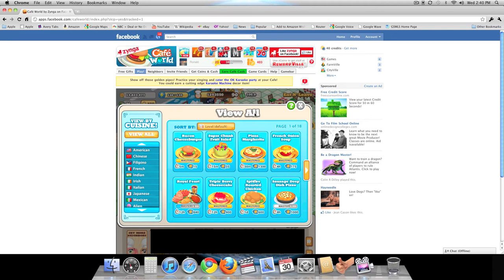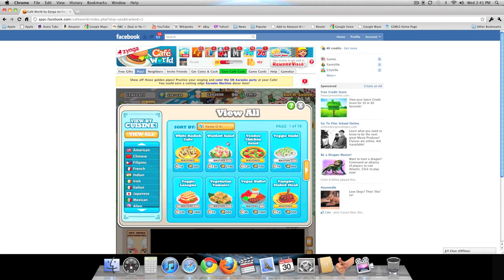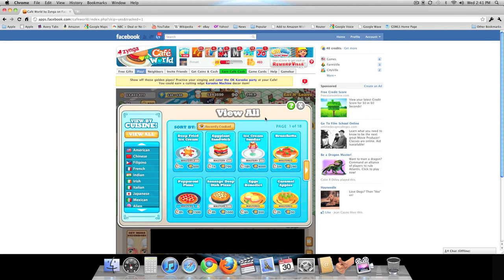Here is the drop-down box, which you're going to use the most often. This is where you can sort your dishes by the kind you need. If your dishes are at the beginning of the alphabet, press A to Z and it brings up all dishes in alphabetical order. Z to A brings them up in reverse alphabetical order. Recently Cooked brings up all the dishes you've recently cooked — if you're looking for a dish you recently cooked, just press Recently Cooked and it will show up very easily. Short Cook Times gives you the dishes with the shortest cooking time.